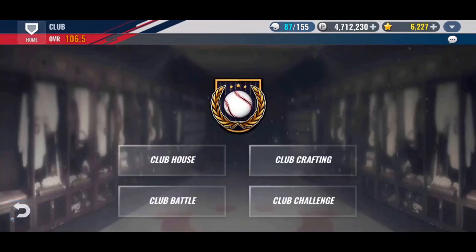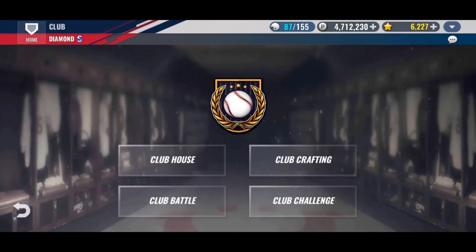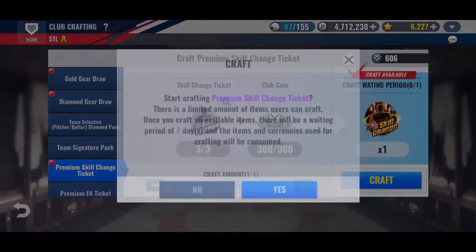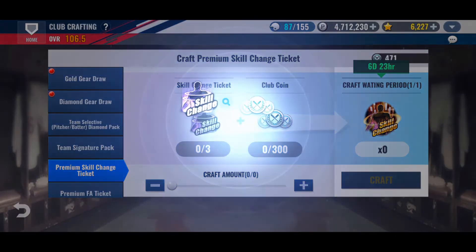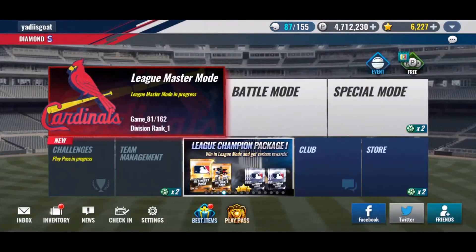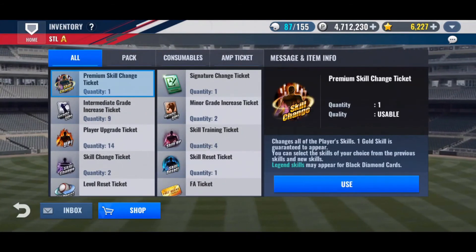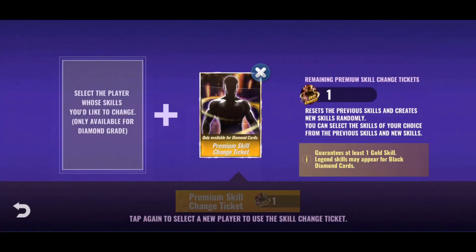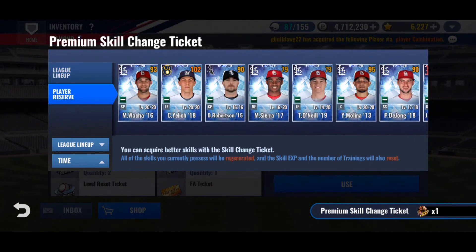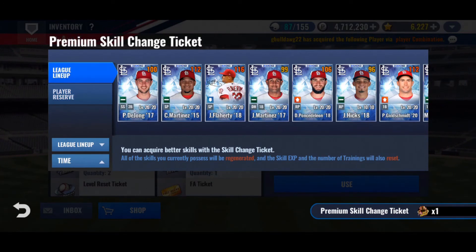Let's go craft one of these premium skill change tickets. Club crafting — Premium Skill Change Ticket, craft. Again, they aren't as useful now that you can just use 500 stars and get spare skill sets. Because of that, I'm going to use this on a guy who doesn't have a spare set and see if I can't get an improved set. If I can't, I'll just use my two leftover skill changes on Lance Lynn's side set.